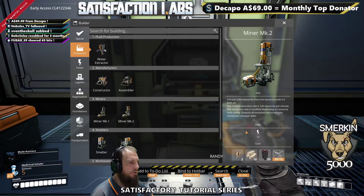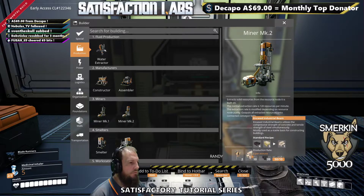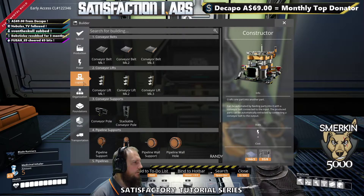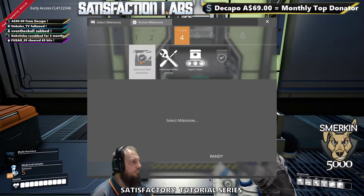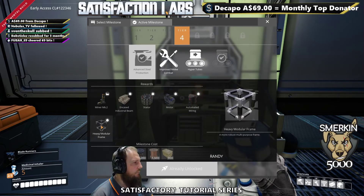Looking in our build menu, we now have the miner mark two, which will give us a lot more resources. It now requires encased industrial beams as well, so we'll get some of those made. If you're ever unsure, you can go back and it tells you the items — stators and motors can now be made, automated wiring and heavy modular frames were made available so they can be manually made.